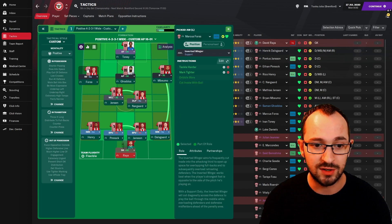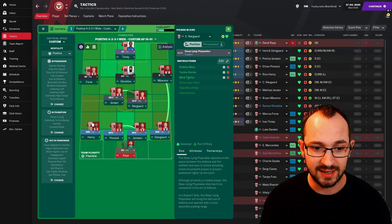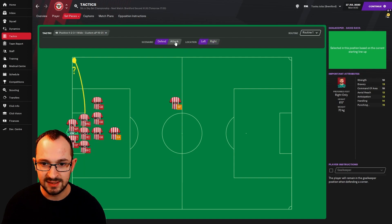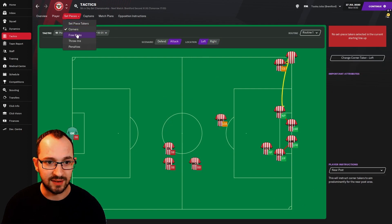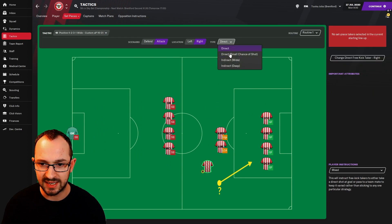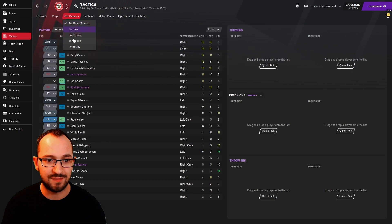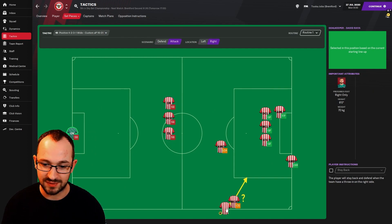The roles are: advanced forward, inverted winger left, inside forward right on attack; advanced playmaker; deep-lying playmaker; inverted wing-back left and right; ball-playing defender left and right; and sweeper keeper. Set piece instructions cover corners and free kicks defending and attacking on both sides — near post on corner takers, free kick takers set to mixed with a small chance of shot, and indirect wide and deep options also mixed.